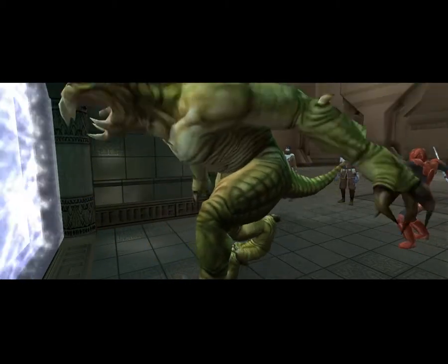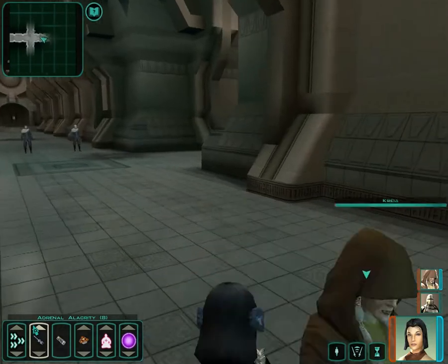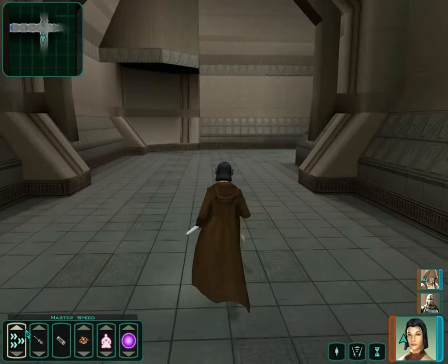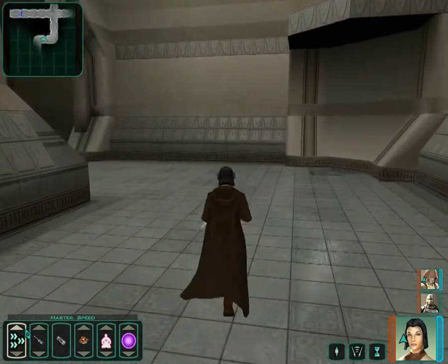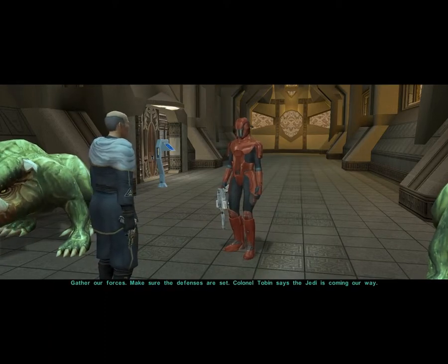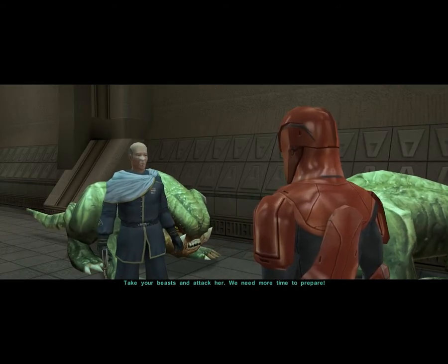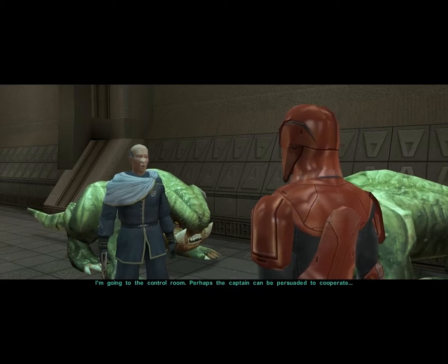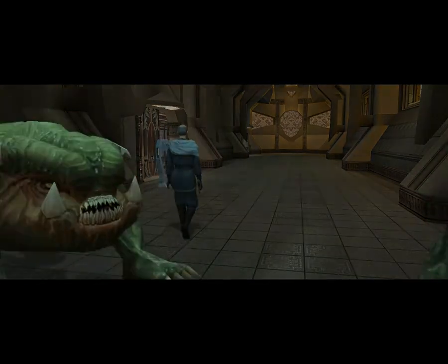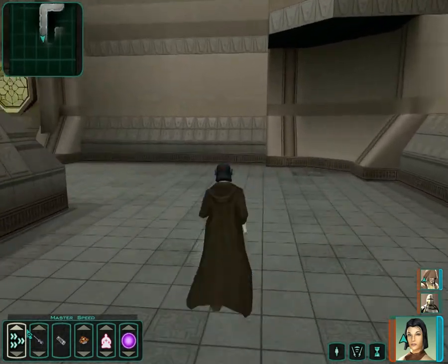A little bit of animal abuse going on here. I'm going to turn solo mode on before I start exploring this area. There are a bunch of mines in this area, and as I've explained multiple times before, the AI is really stupid about mines. Gather our forces — make sure the defenses are set. Colonel Tobin says the Jedi is coming our way — take your beasts and attack her. We need more time to prepare. The only way I can get my companions to not run through and set off these mines is by just having them not be there in the first place.